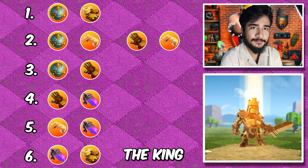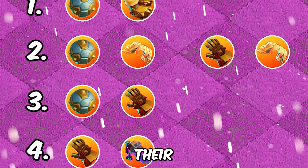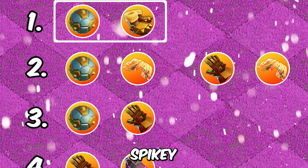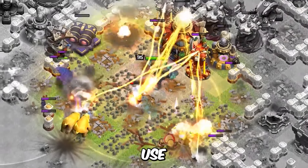First, we are doing the king. We've got a bunch of combinations and I will rank them and tell you their pros and cons. Starting with earthquake boots and the spiky ball — this combination is really, really powerful, especially when you use it in the core.